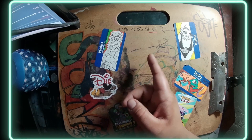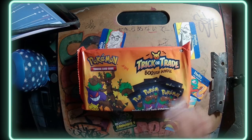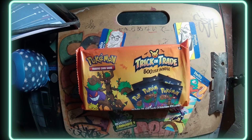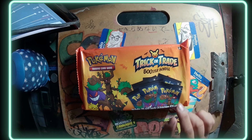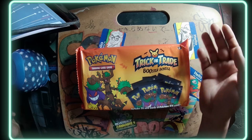I did a card pack opening, I think two weeks ago, and I had fun doing it. So here I am with the 2024 Trick or Trade Booster Bundle made by Pokemon. It includes 35 mini packs of TCG — each pack has six cards. The cards we're looking for are the Pikachu, Gengar, Okidogi, and Munkidori. They have Halloween aesthetics, and with the spirit of Halloween just being around the corner, let's just get into it.